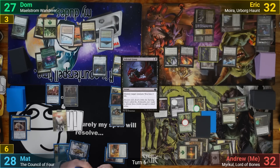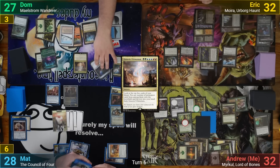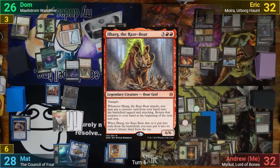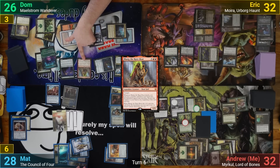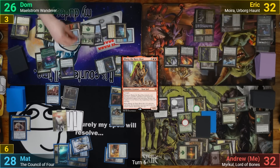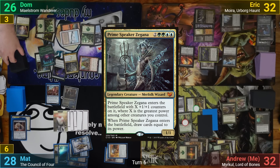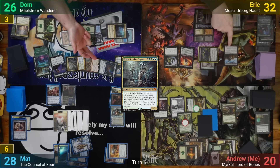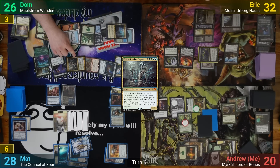Dom moves to his main phase and plays a Forest before casting Genesis Ultimatum, looking at his top 5. He puts a Forest, Polluted Delta, Bloom Tender, and Ilharg into play, and then moves to combat. He puts the Xenagos trigger onto Ilharg and swings the Piggy at me. This allows him to put Prime Speaker Zagana into play, which sees Ilharg and draws him 13 cards. Zagana is also swinging at Eric, who chumps with the Zulaport Cutthroat. I then take the 12, and we all get drained for 1 as the Zulaport Cutthroat dies. Dom passes.